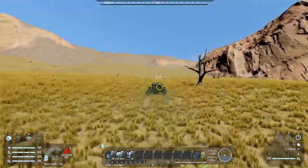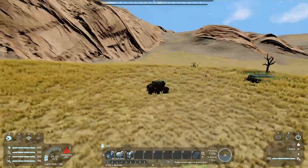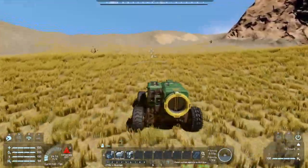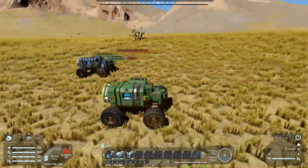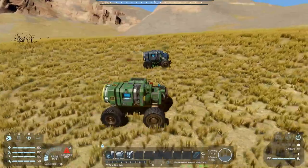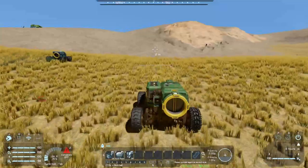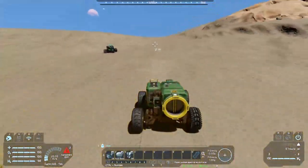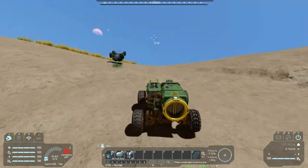We really ideally need to find some kind of power source fairly soon. Otherwise rovers can't recharge and we're kind of screwed. How fast are you going? 28. Wheelie. Oh go — and Joe's dead.